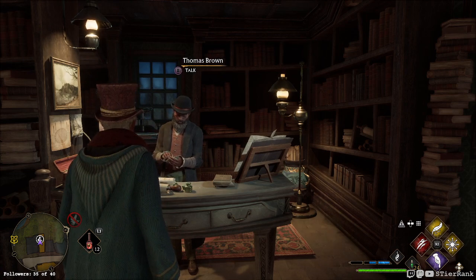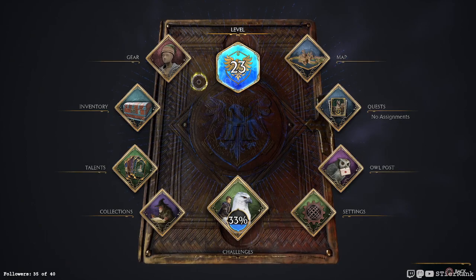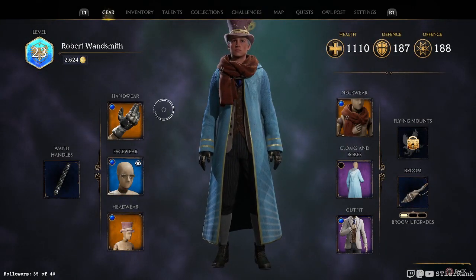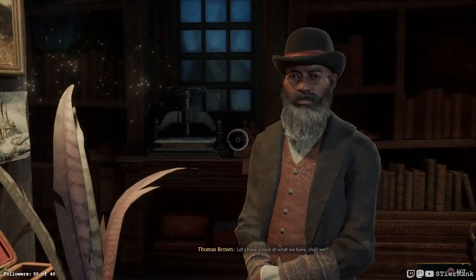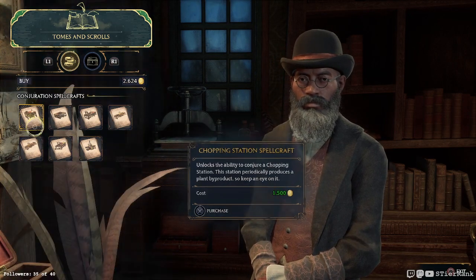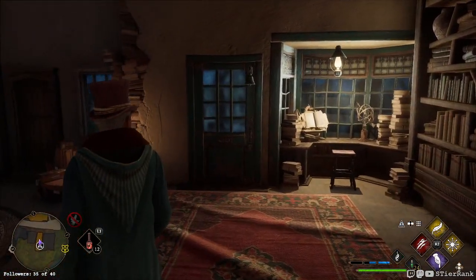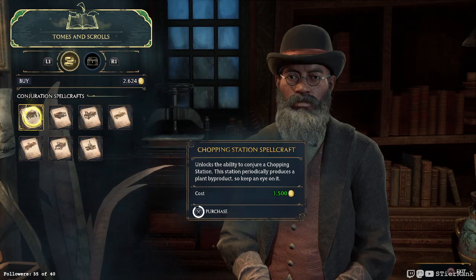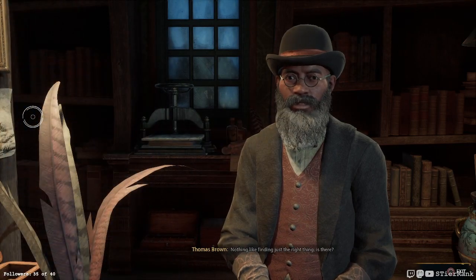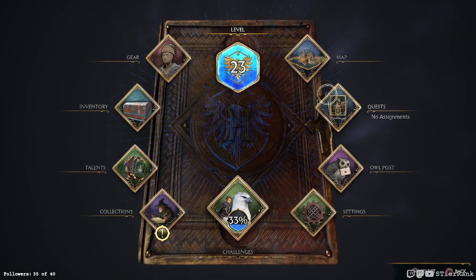Hello and welcome, this is S Tier Rank and today I'm playing some more Hogwarts Legacy on PC. We just got logged in here and checking out our money - I think we've got about 400 galleons left to get before we can buy what we need. Three medium pots, and another 1500 to get the chopping station. I might reverse course a little bit here and get the chopping station first since it could be generating stuff for us while we're out and about collecting galleons.